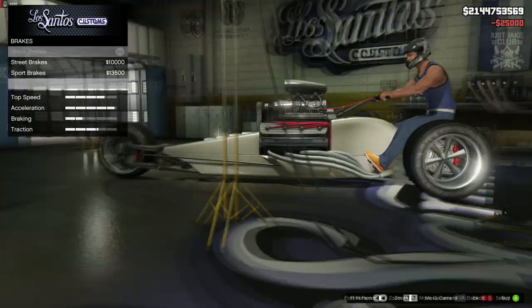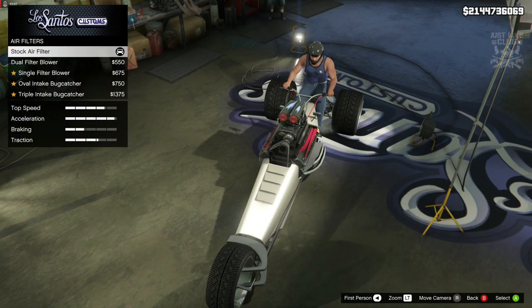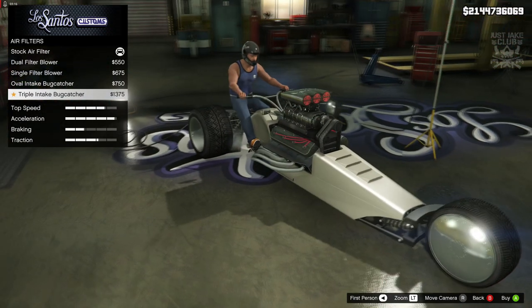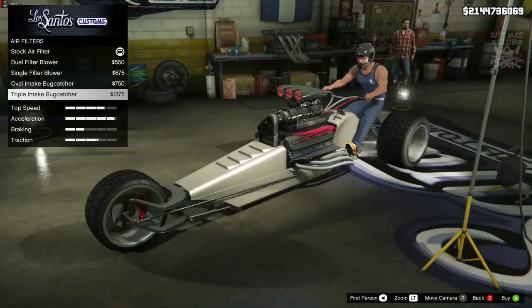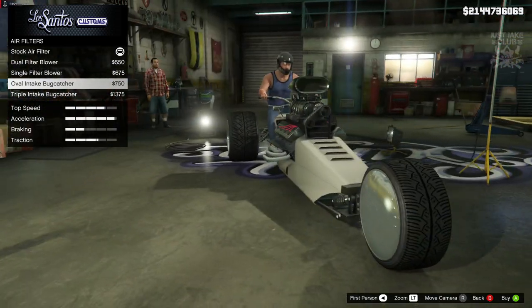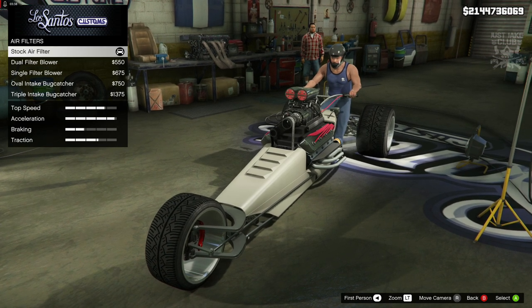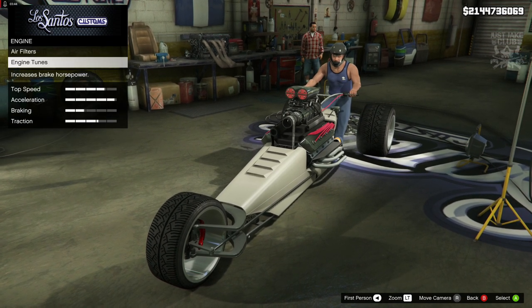Without further ado, let's get on with it. We've got 100% body armor, race brakes, engine — we get the choice of air filters which changes the top. We've got the blower at the front, then the filters, then the big bug catcher, and then the triple bug catcher. I think the double looks better — the triple kind of overkills it. The oval bug catcher and the filters look underwhelming. The stock one looks the best, so I'm going to stay stock for the air filters.